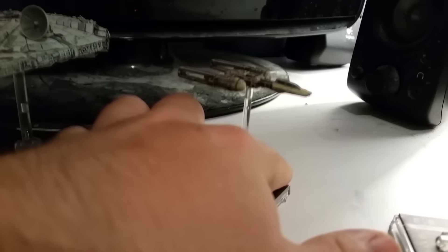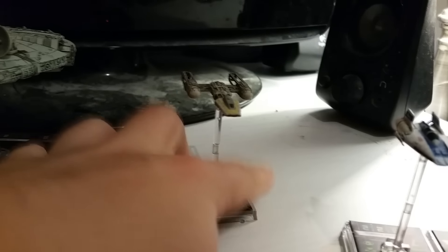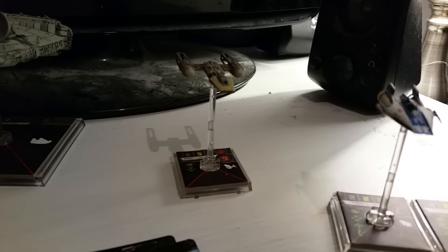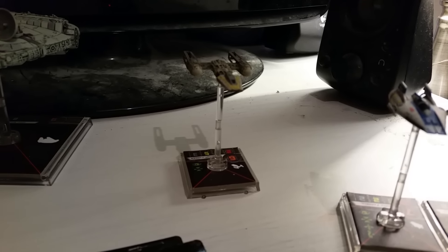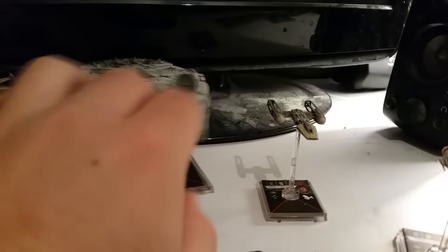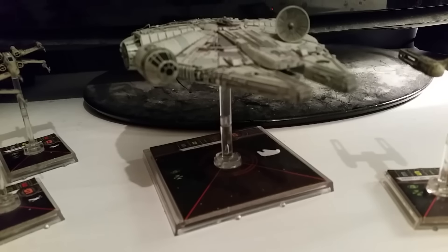The Y-Wing is my favourite-looking ship — I just love the look of it. Sadly it's not that good, but I go for Dutch Vander most of the time. His ability lets him give a target lock to ships around him, which is really good — free actions are always a strong move. And then there's the Fat Falcon — Han Solo. Always a favourite.